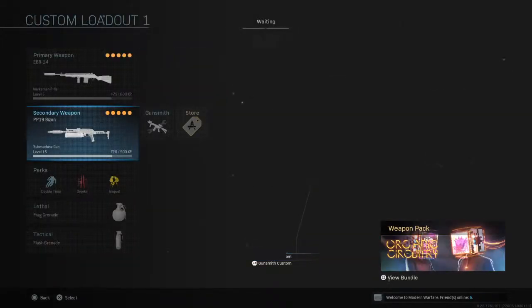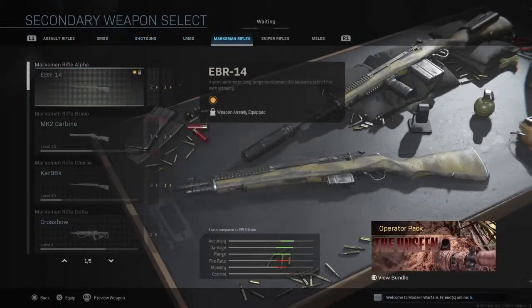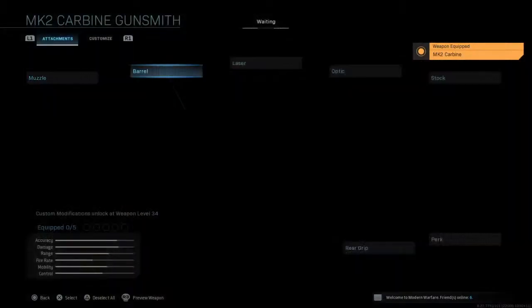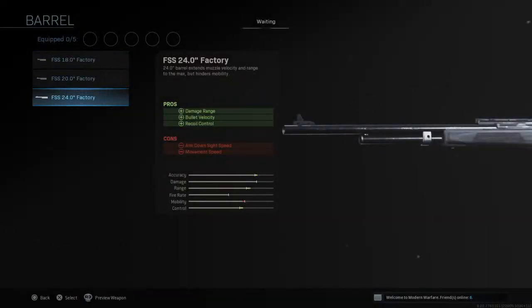Then we have the secondary marksman rifle, the Mark II Carbine. This is the best setup. You need ADS speed for this one, so here's the best one for me.